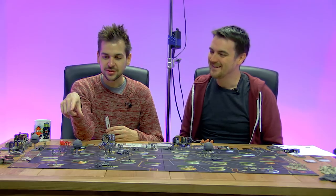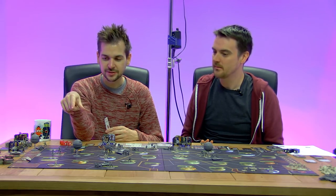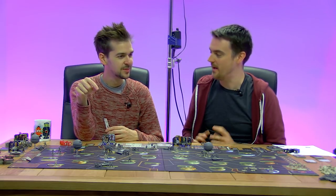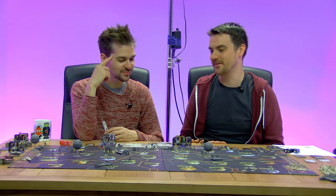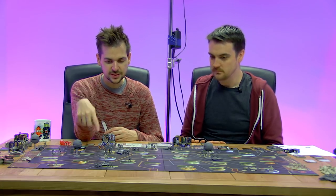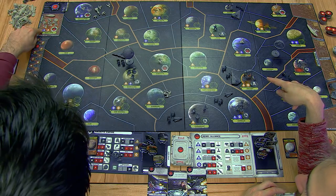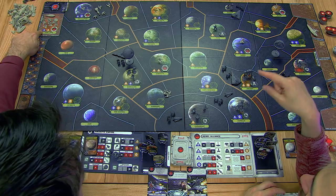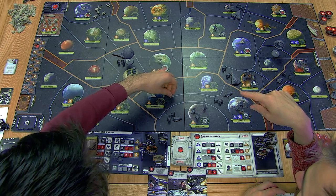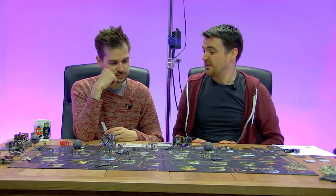Ryloth produces a unit too. Naboo makes a fighter, and the rebel base makes a trooper and a fighter. We picked one Y-wing and one X-wing - it's just good to have a mix. Do we want to deploy them on a planet we want to protect?